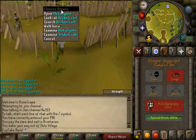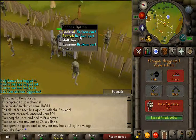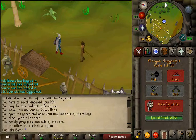Go through the wooden gate. Ignore these skeletons — they shouldn't do too much damage. Then through this gate; they're aggressive there, so they'll attack you automatically.